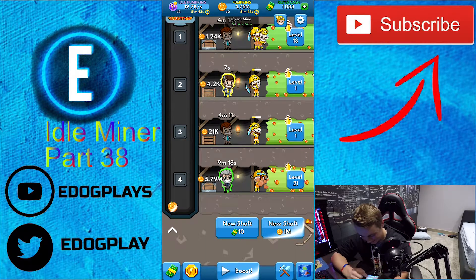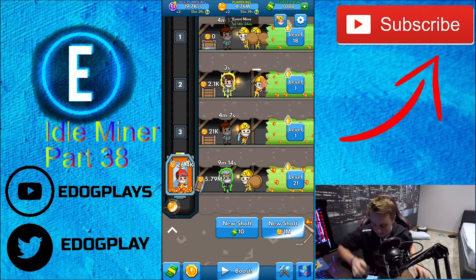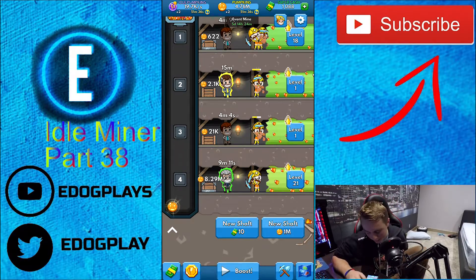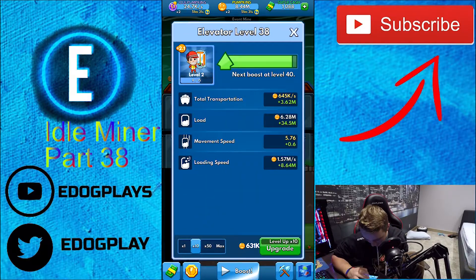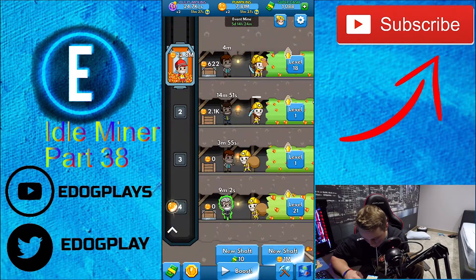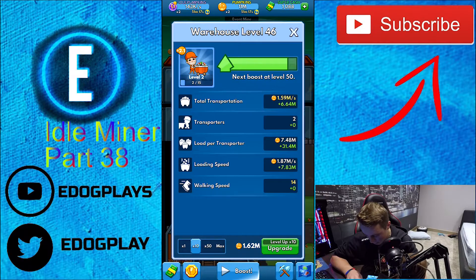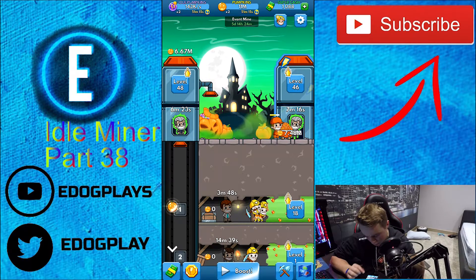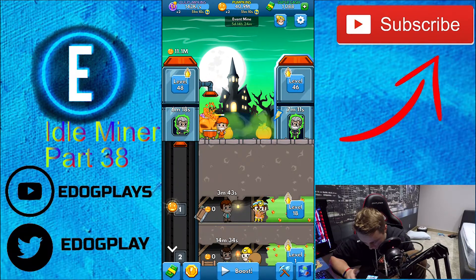We can upgrade you again. We need to upgrade this last mine shaft for quite a while. We do need to upgrade the elevator too, but we've got 8.3 million just sitting in there now, and this can hold 40 million per load — so that should be good. Now 2.88 million, about 7.48 million per guy, so around 15 million total because we have two of them.